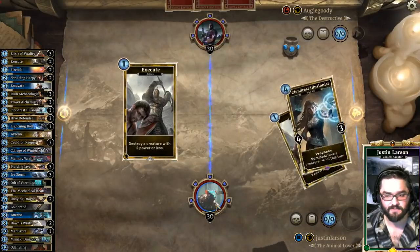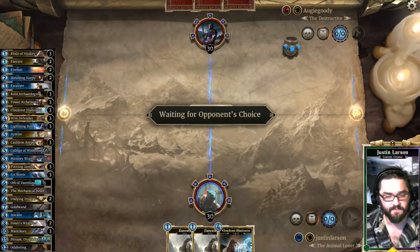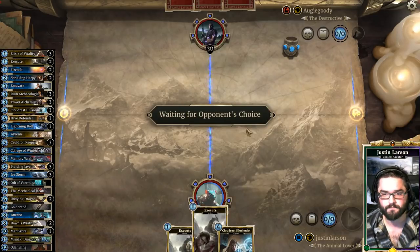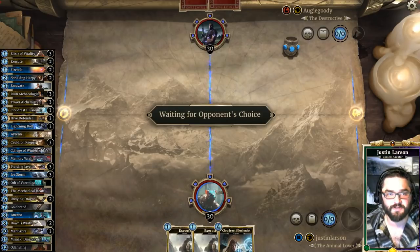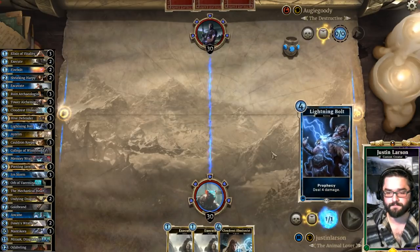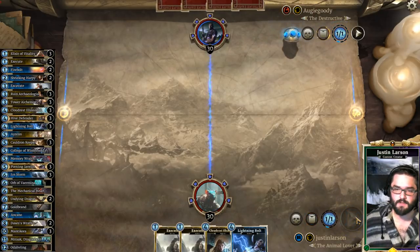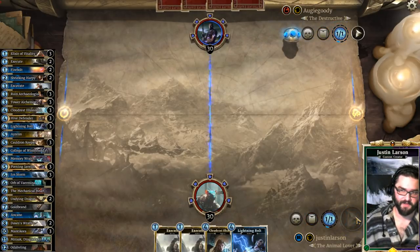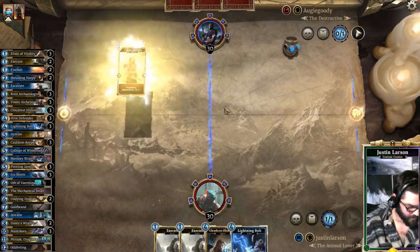Keeping Execute. Double Execute and Cloud Resolutionist — alright. Firebolt is a lot better in this matchup, but I'll try to make it work. This is a really strong deck. Pass turn. We need to see not Rift Thane — Rift Thane is how we lose.